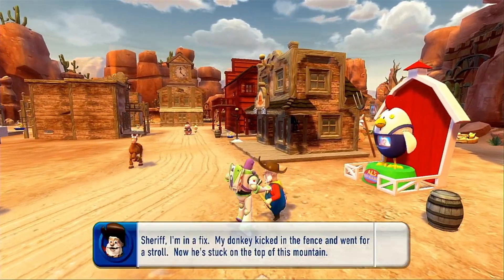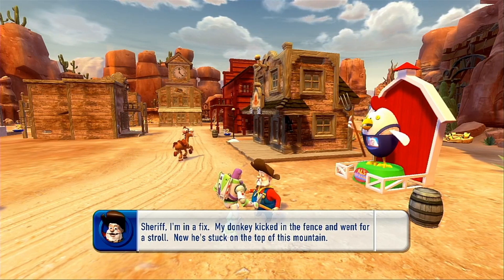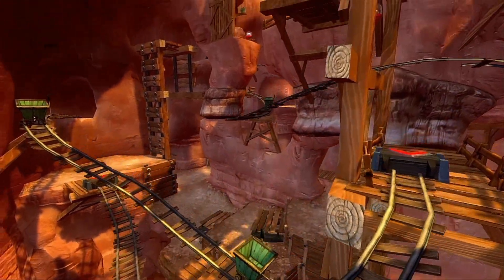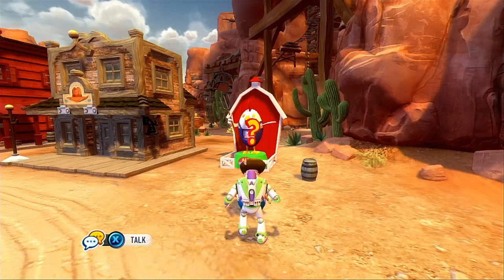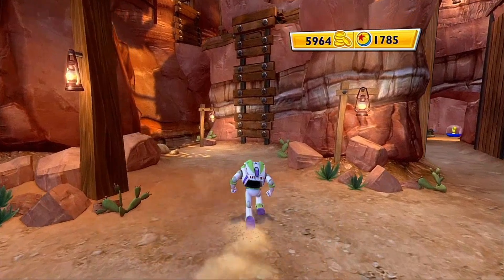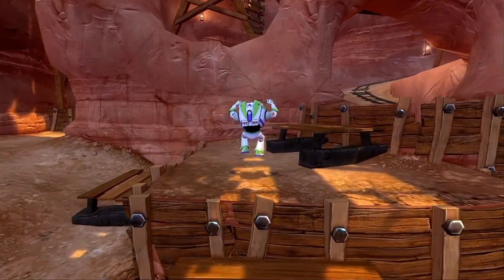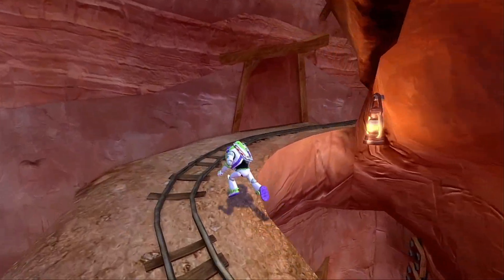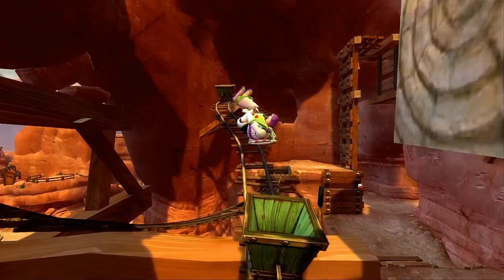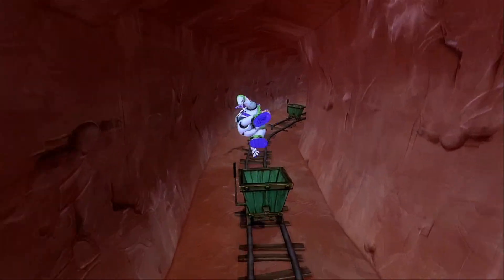While we do that, let's talk to Stinky Pete. Sheriff, I'm in a fix — my donkey kicked in the fence and went for a stroll, now he's stuck on the top of this mountain. What mountain? Oh, that's a mountain? There he is. Is this guy okay? Oh, I thought he looked different than usual — could just be me not being used to his Xbox 360 appearance. We gotta rescue this donkey. We got goo doors, that's pretty cool.